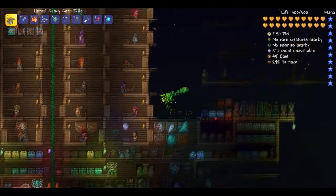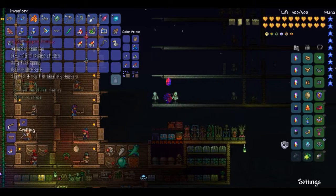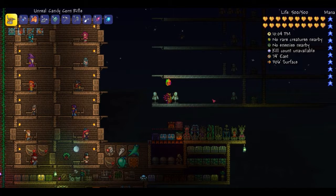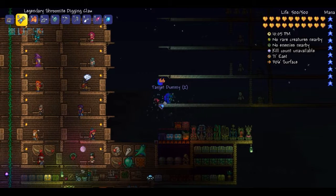The Unreal Candy Corn Rifle has 76 range damage, a 44 percent critical hit chance, insanely fast speed, very weak knockback, and a 33 percent chance — so every one in three bullets will not consume ammo.